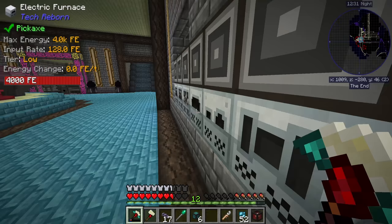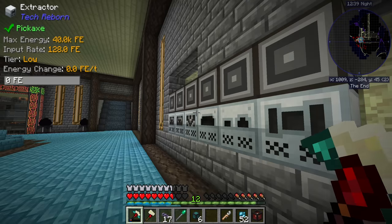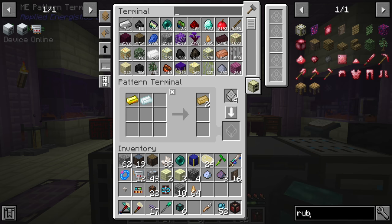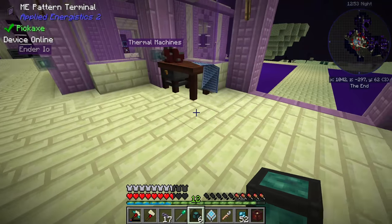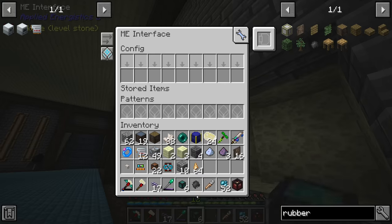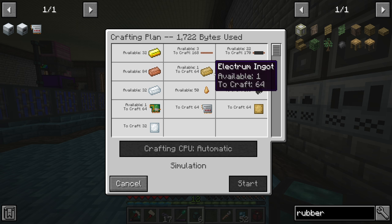This should be fine. We need to set the top to input and the right to auto output — perfect. Then for what I think will be the last time for this recipe at least, we'll teach this machine how to turn sap into rubber — encode. At that point we should now have everything it takes to request 32 or even 64 circuits. If I wanted a stack of circuits — we're just missing silver at that point.